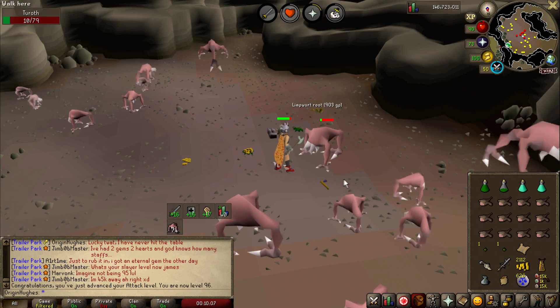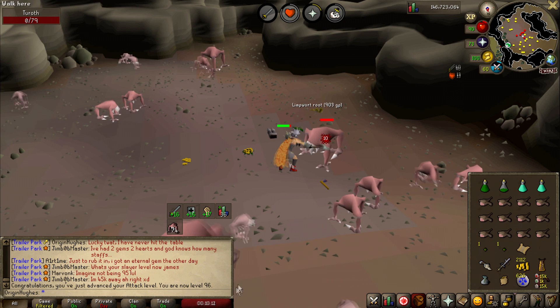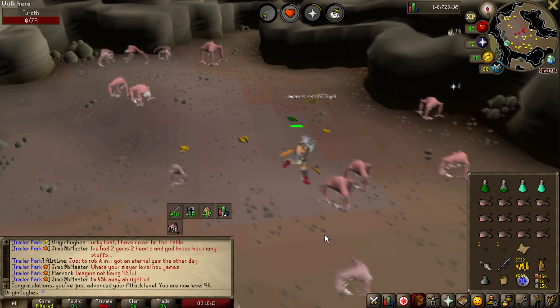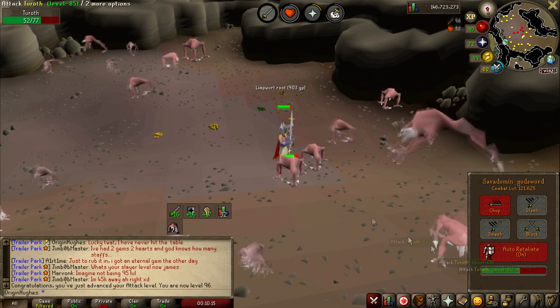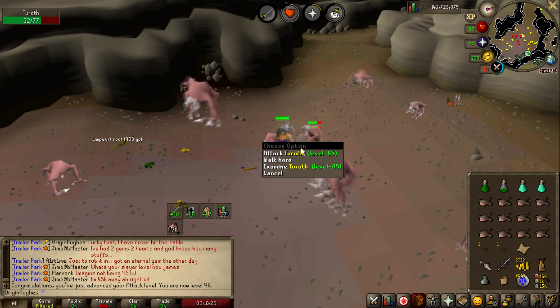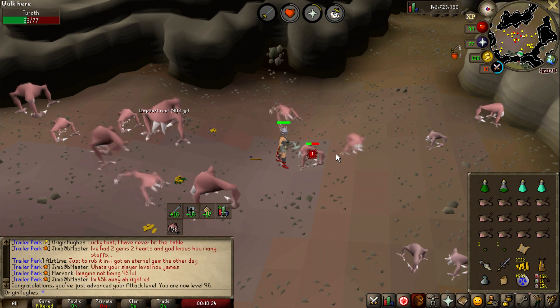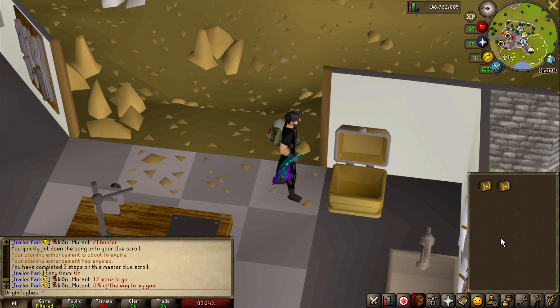In true YouTuber fashion, I did miss the level, but we have just hit level 96 Attack — nice. At the moment we're killing Tiroffs because Konar just doesn't like us, and we've not had ourselves a brimstone key yet from them. I know they're pretty rare, but I'm trying to get 100 of these bad boys and it's going to take forever. We ended up getting a hard clue scroll from my Tiroffs task.